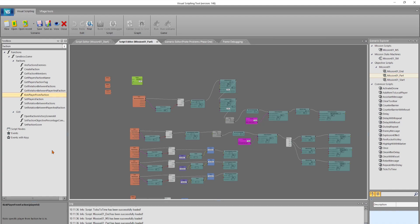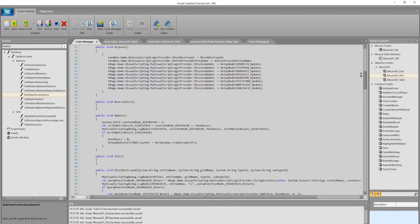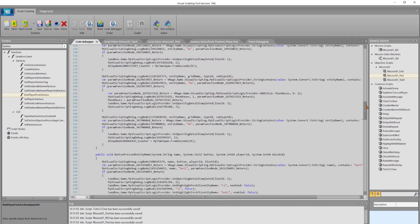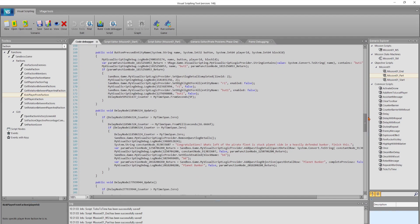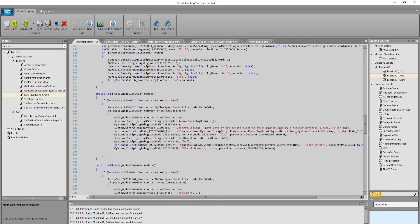Why would you use a 'kick player from faction' function? That'd be interesting — there's some good potential there. Anyway we're up and running, we are good! Took a lot longer than what I was planning. The thing about programming — just for this, just to do something as simple as this, there's quite a lot here. This Visual Scripting actually builds it with nodes and fills all this in, but look at all this — this makes no sense to me and I don't do C Sharp.